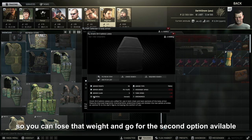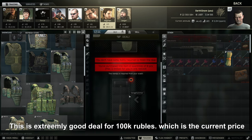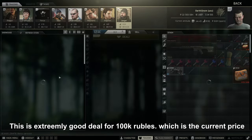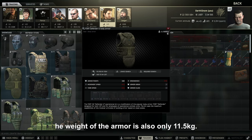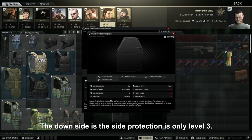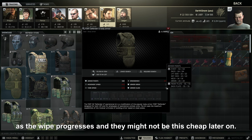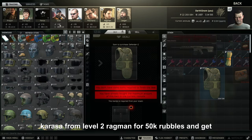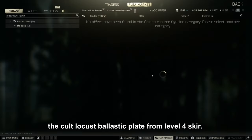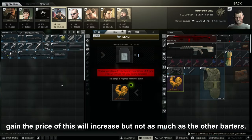If you want to lose that weight, the second option is the Defender 2, available for a barter of a sledgehammer — an extremely good deal at around 100k rubles. The weight is only 11.5 kg, though the downside is the side protection is only level 3. Note that the prices of these two options will likely increase as the wipe progresses. A third option is the Carasa from level 2 Ragman for around 50k rubles, combined with the Cult Locust ballistic plate from level 4 Gear for around 110k rubles. The price of this will increase but not as much as other barters.